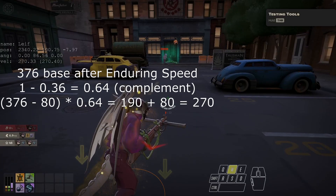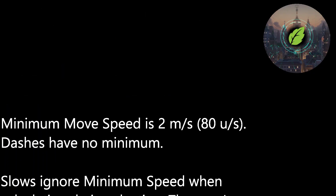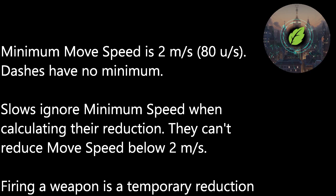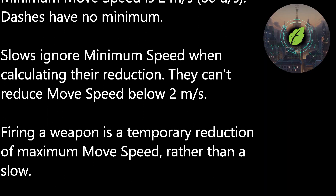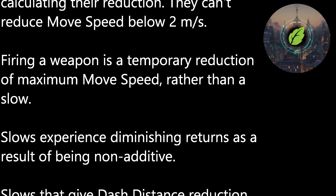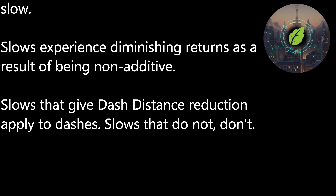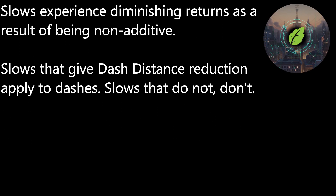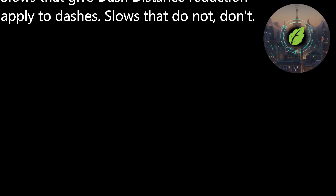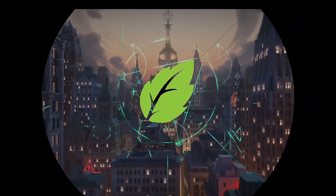To sum things up: minimum speed is 2 meters per second when running, but dashes have no minimum speed. Slows respect minimum speed so they can't reduce move speed below 2 meters per second. Firing a weapon is not a slow, but a 25% reduction of maximum base move speed. Slows provide diminishing returns and do not stack additively. Slows that give dash distance reduction apply to all dashes, but regular slows do not. Thanks for watching, and may your build craft be more accurate than ever!